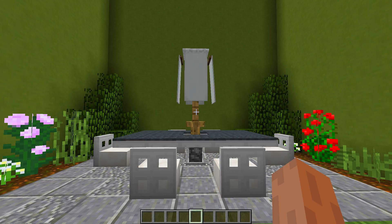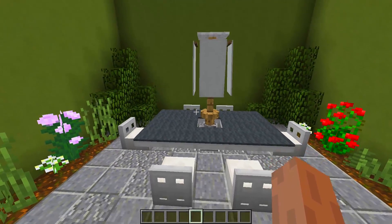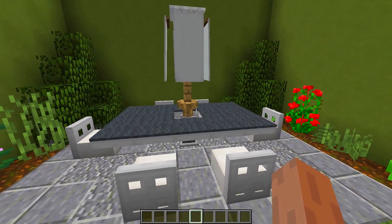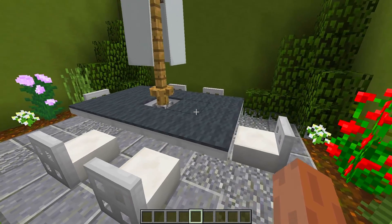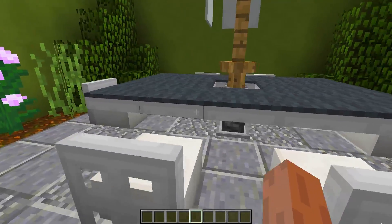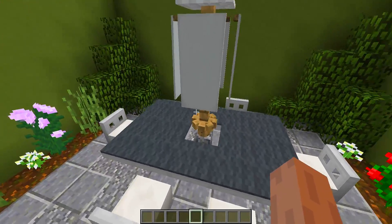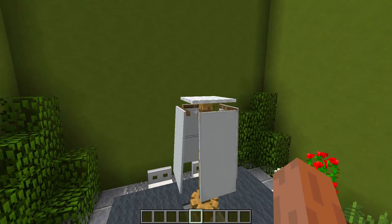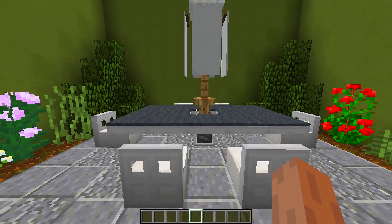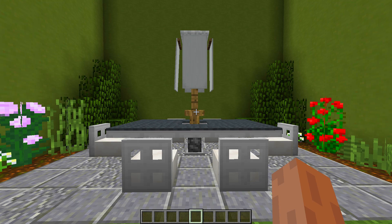Next up we have this really cool garden table that you can make using iron trapdoors. I've already done a full tutorial on this garden table — I'll leave a card in the top right corner so you can check it out. As you can see it uses iron trapdoors for the table surface with carpet on top, and iron trapdoors for the seats all around. In the middle we've used armor stands with a cobblestone wall and a fence to make an umbrella. It's one of my favorite garden table designs and works in pretty much any house.